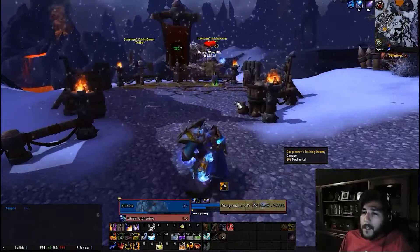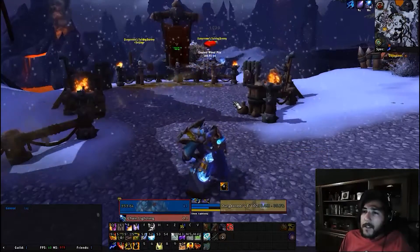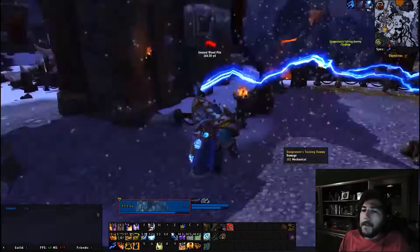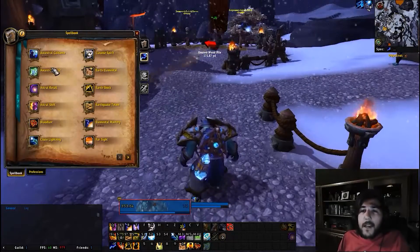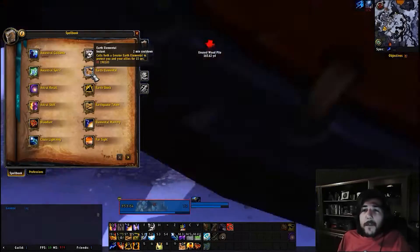Earthquake totem has been improved visually — looks pretty nice. Now let's do a quick spell overview. Ghost wolf remains the same, ancestral spirit is your resurrection spell.